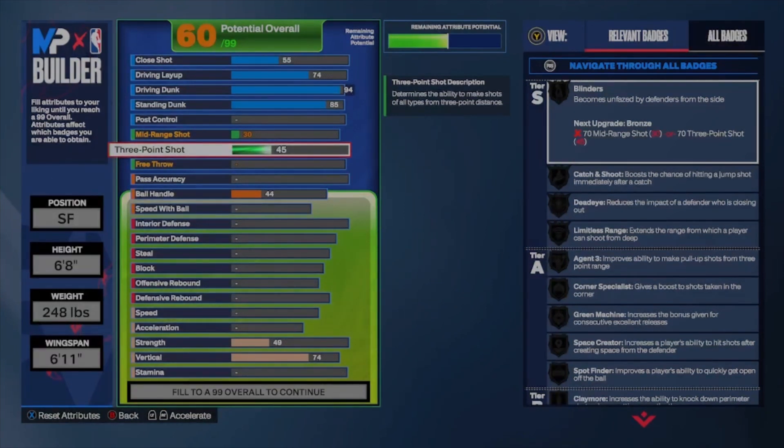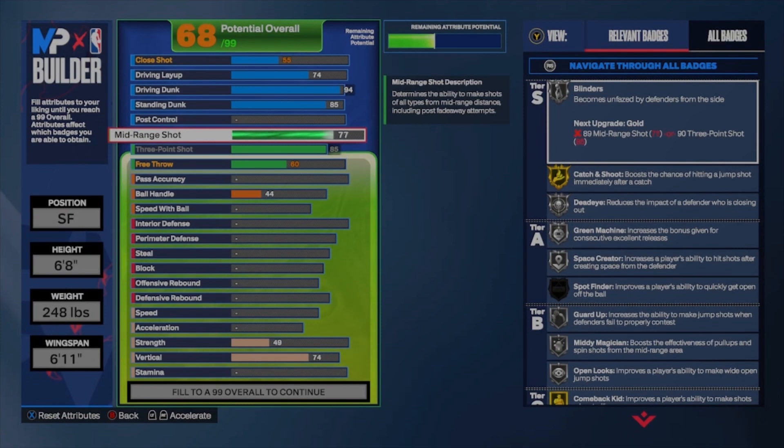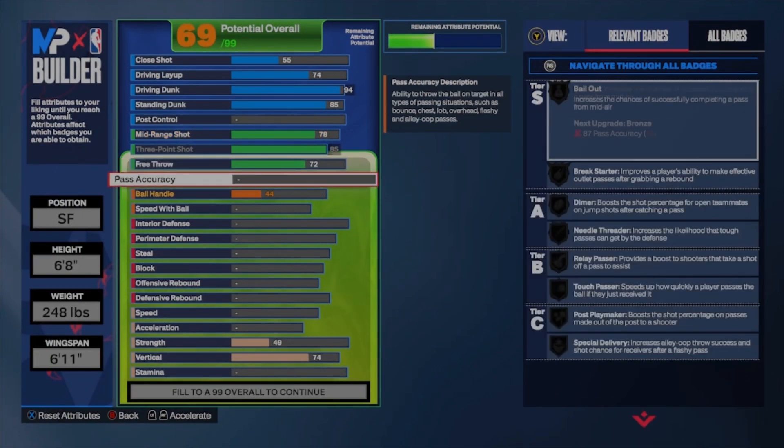You're not going to do any post hooks or post control moves really, so that's all you need for offense. For three-point, you're going to go up to an 85 so you can max that out. For mid-range, you're going to go up to a 78 — you can do post fadeaways and midis. For your free throw, if you play Rec you got a 72, so you should be able to knock those down.